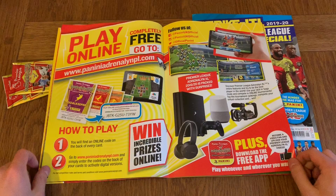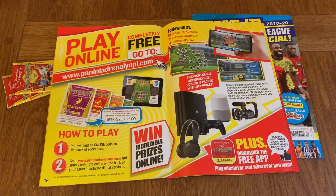We've got the Triple Threats — play online and win. You'll find an online code, go to Panini, and simply open the codes to activate digital versions. Discover Premier League Adrenaline XL 9 feature — try to be the best player in the world, use your skills, complete your virtual collection and win. That would be very interesting.